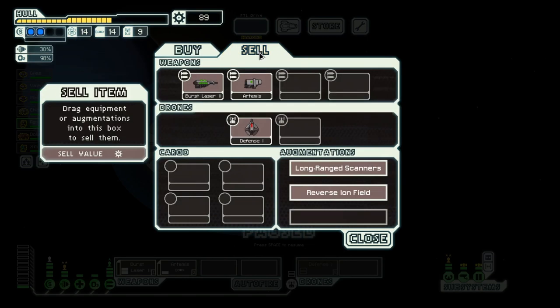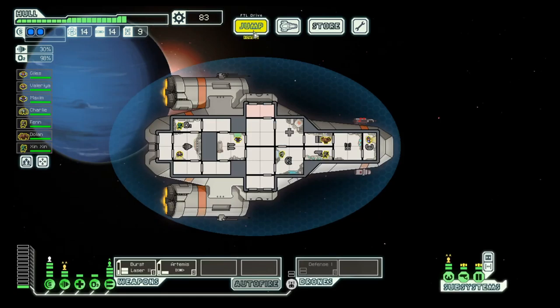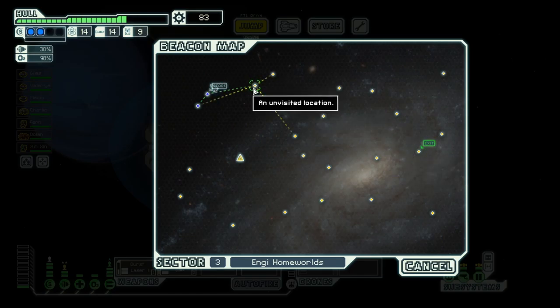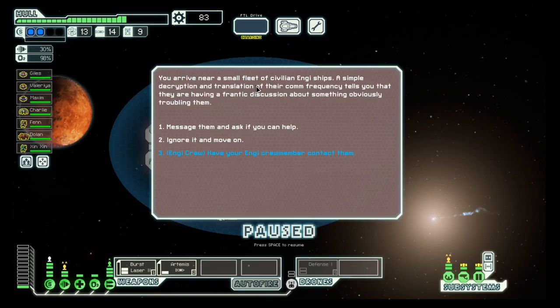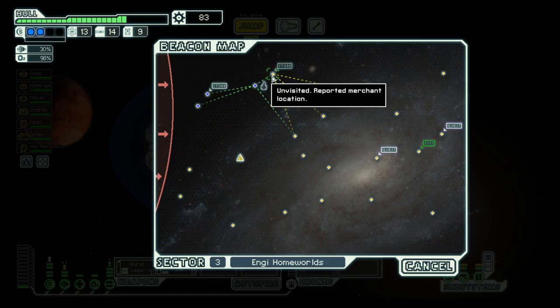Nice, a long range drone. That can be good because then you get more information of the system up ahead, but still no good weapon. Let's repair a bit. Okay, here we have a ship — we cannot get down there directly. It's running systems in this system. Let's take the blue option and offer our help.